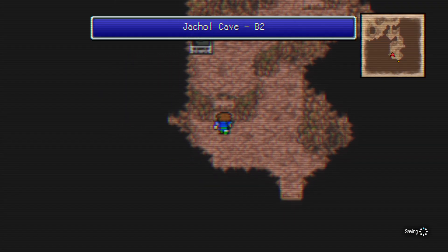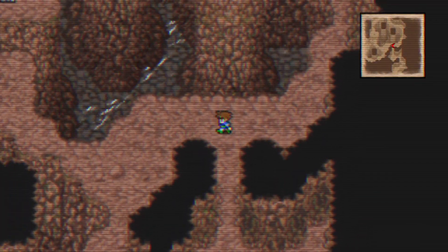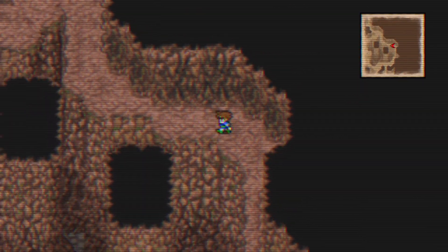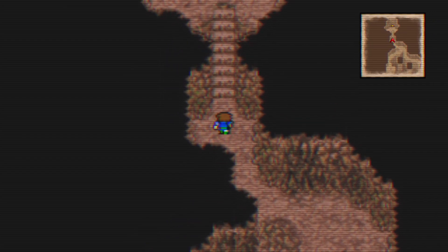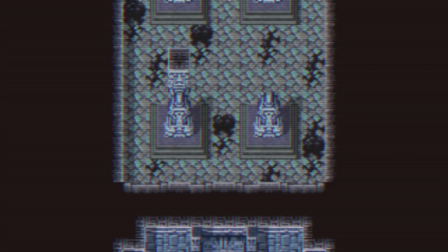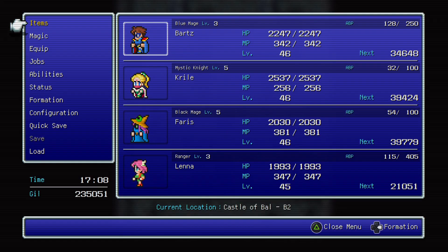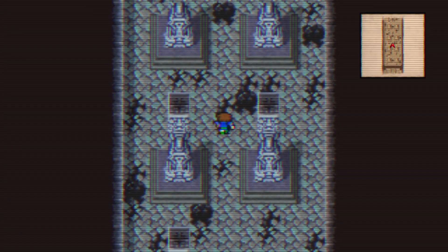I am deliberately keeping the encounters off because I don't want to face Skull Kid, or Skullkin, Deathkin - I don't remember their name. They were those little cute squirrel enemies, but with black colouring and a ludicrous level of damage. This tunnel led to nowhere in the original world, but now it leads to the cellar in Castle Bal.